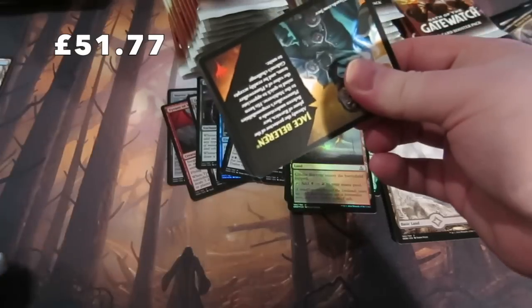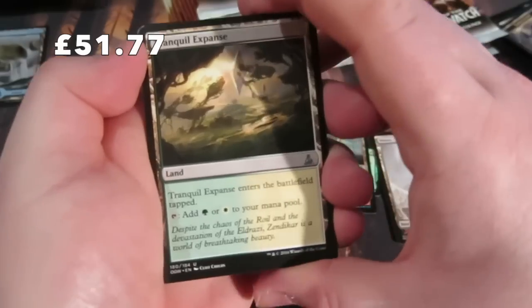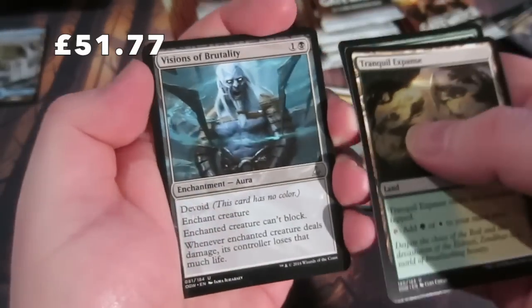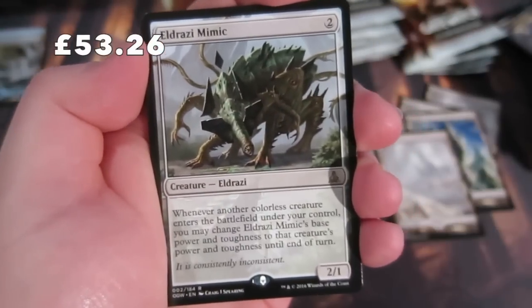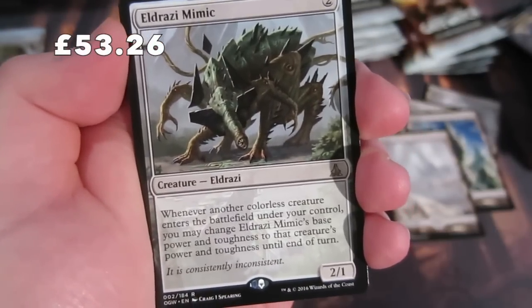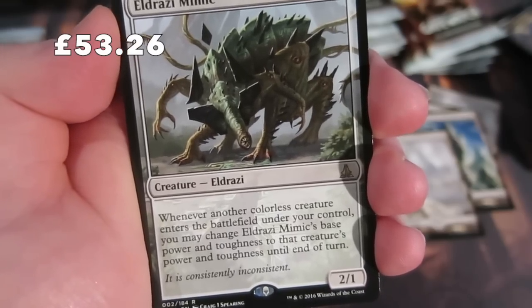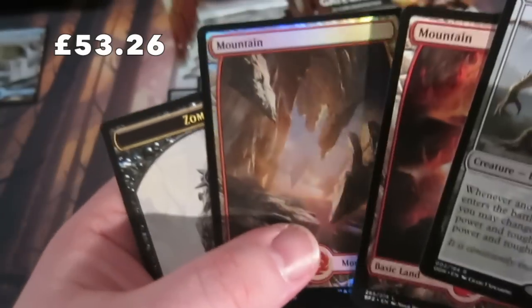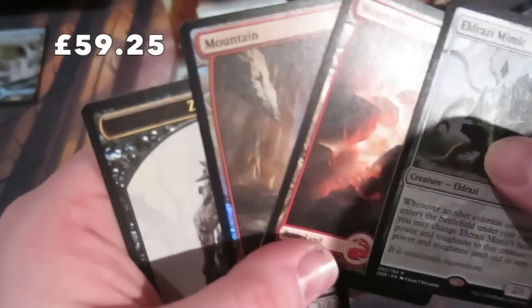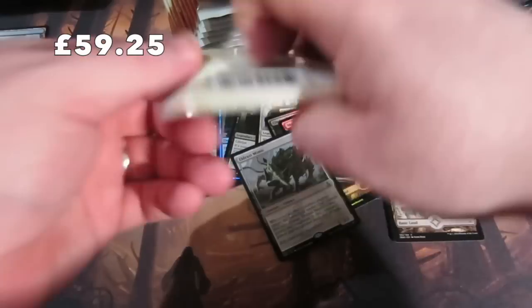Still got piles of packs to go. Getting to the uncommons: Tranquil Frond, Halftime Troll, Visions of Brutality, and we get a nice Eldrazi Mimic for two - a 2/1. Whenever another colorless creature enters the battlefield under your control, you may have Mimic's base power and toughness become that creature's. Very nice! And we get a foil full-art land and a double Mountain in that pack.